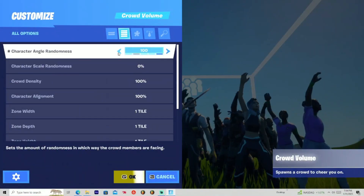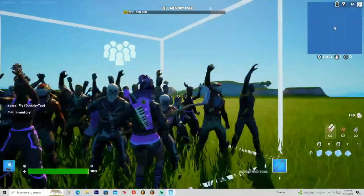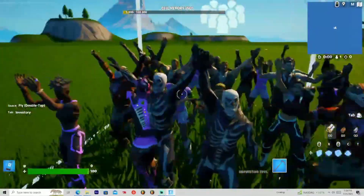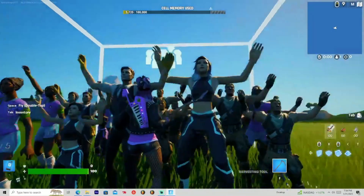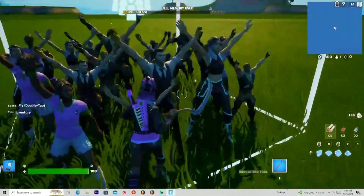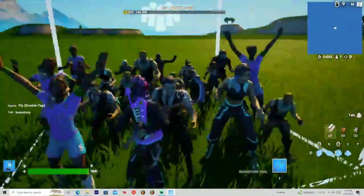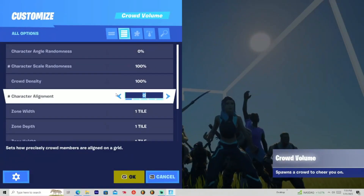Let's put that back to zero. Now the character scale randomness — this is how big the characters are. At 25%, you can see that some of the characters are bigger than others. If you put it to 100, every single one is going to be huge. I'm not sure what you'd use that for, but maybe just bigger crowds or so you can see them better.